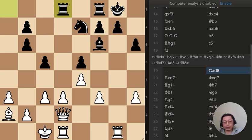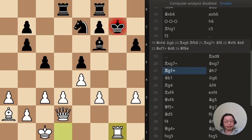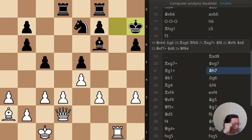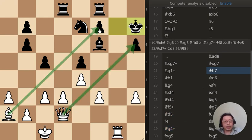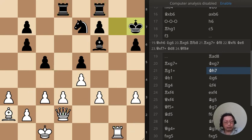Black fails to see the danger. So this is what happened — check, king takes, check with the rook. Now it looks like the white attack has been blunted because now we have two rooks here that are ready to counter the pressure from the black rook. Indeed it is rather difficult for me to attack black at this time.